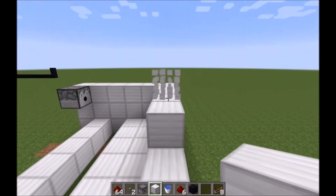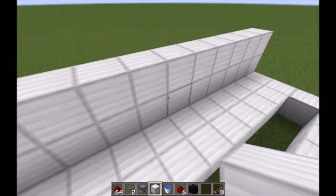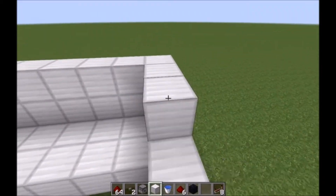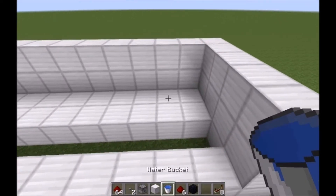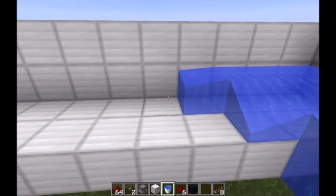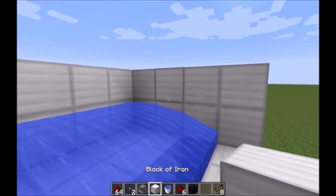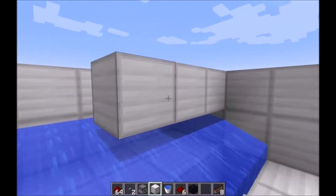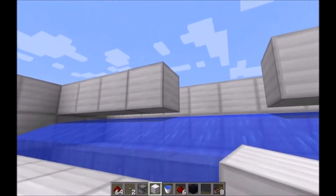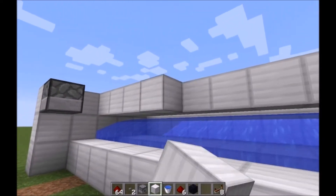This design is based on a glitch in the game: when water and lava hit redstone at the same time, the game freaks out and makes obsidian. Why does it happen? I don't know. Will it be fixed? Probably eventually. But we're not going to worry about that — we're just going to enjoy the wonderful world of glitchiness while it's still going on.